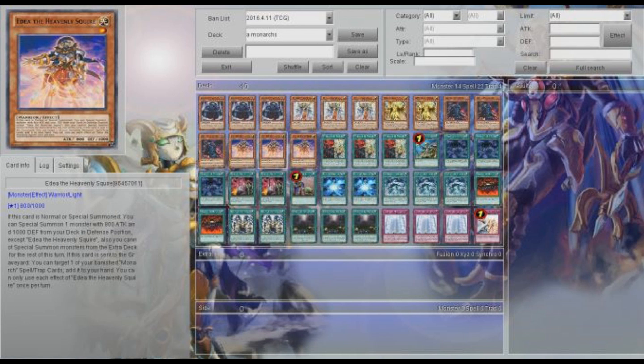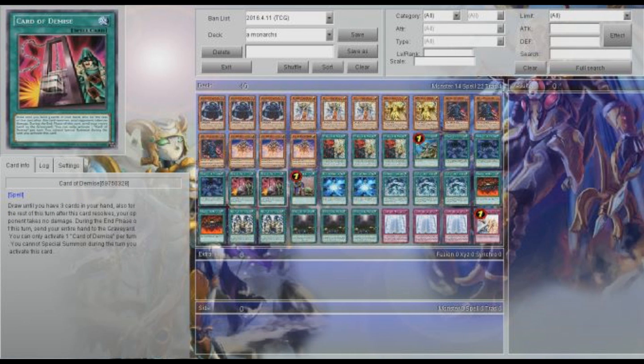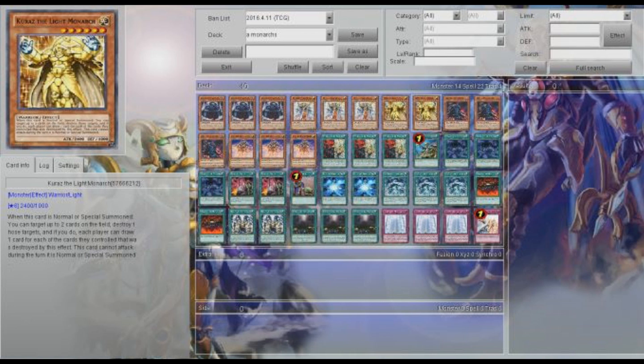You won't be able to get off Eidos's effect, and if you have to ditch an Eidos, it's not that bad because he still gets to add something to your hand. Just drawing into one of these guys on a turn where you haven't done any special summoning — or don't need to — is very great.